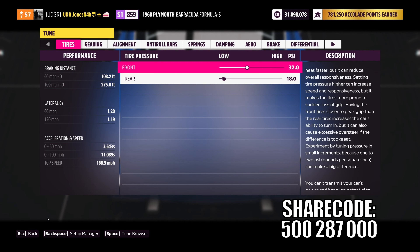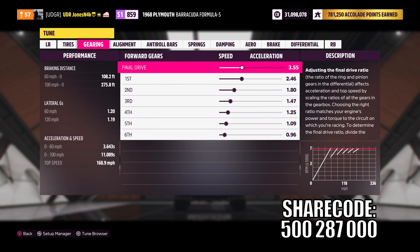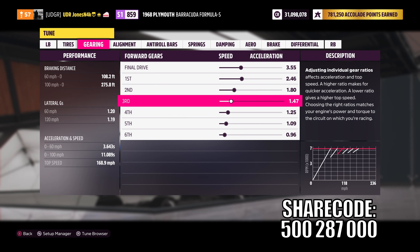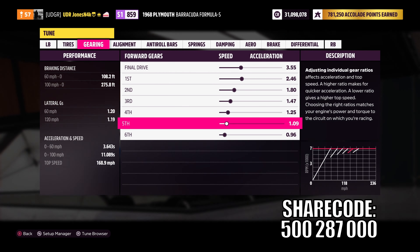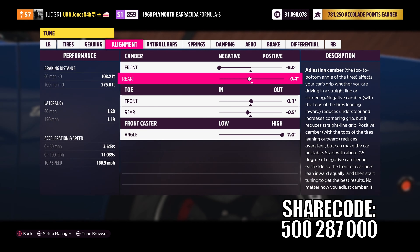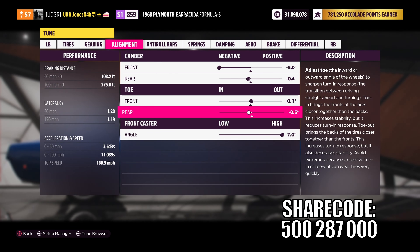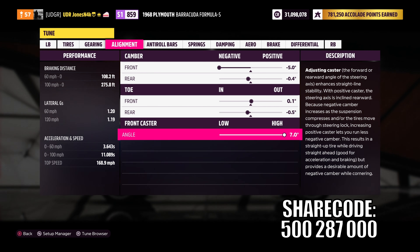Diving into the tune of the car: we have 32 PSI in the front and 18 in the rear. For the gear ratio, we have a 3.55 final drive, 2.46 first gear, 1.82 second, 1.47 third, 1.25 fourth, 1.09 fifth, and 0.966 sixth gear. For alignment, we're running negative 5 degrees camber in the front with negative 0.4 degrees camber in the rear, 0.1 degrees toe out in the front, negative 0.5 degrees toe in in the rear, and 7 degrees caster.